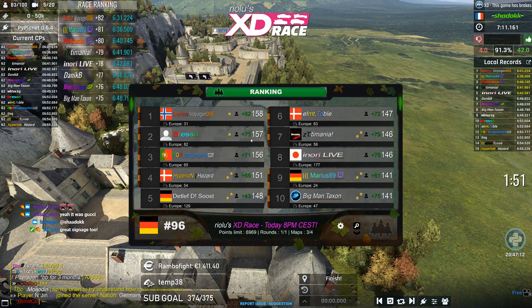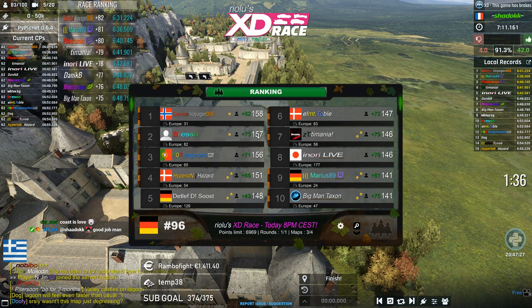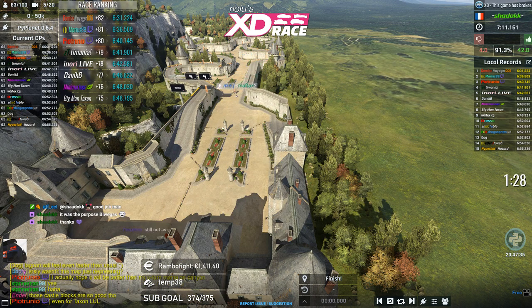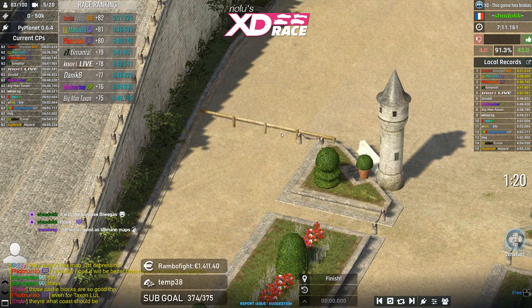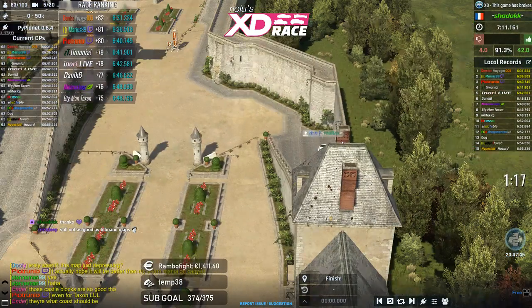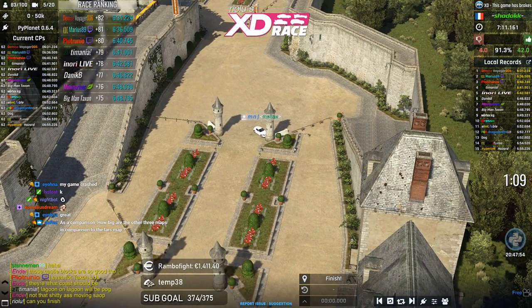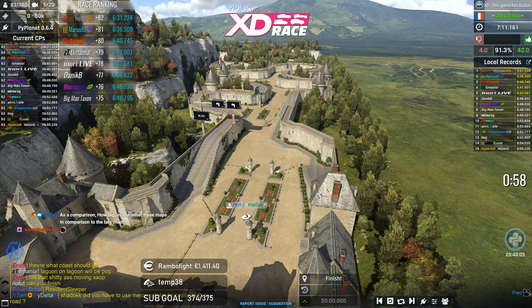Bresso only got 73 points on map 3, but looking at the standings he might actually stay on second place overall — which is good considering he was pushed down past 20th at one point. The size of this coast car map is nothing compared to what we had on map 2 — map 2 was really pushing the game to the limit.